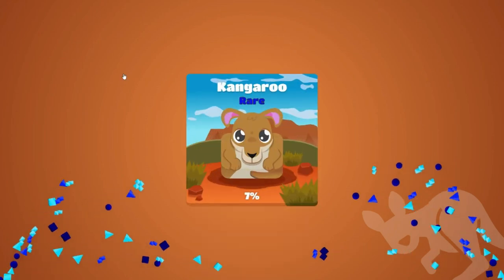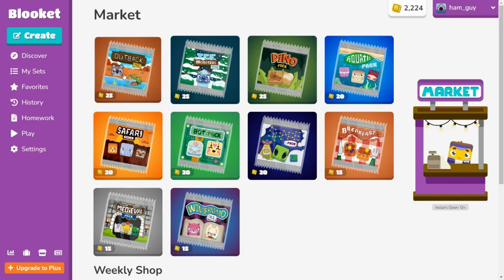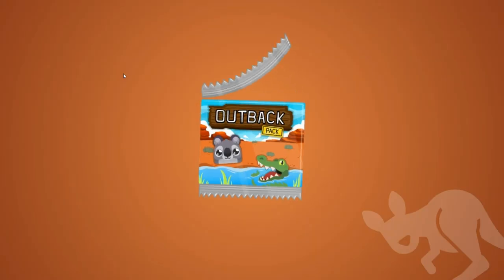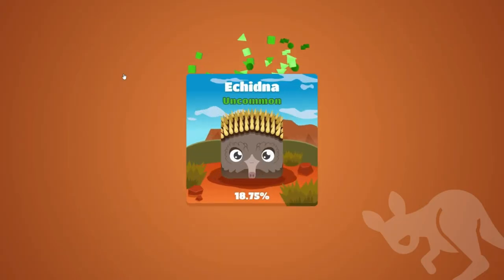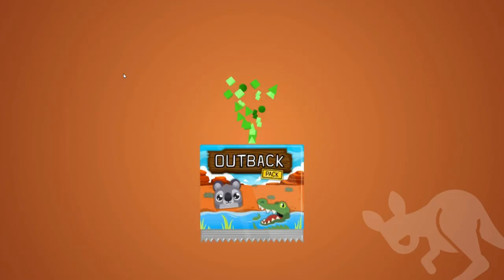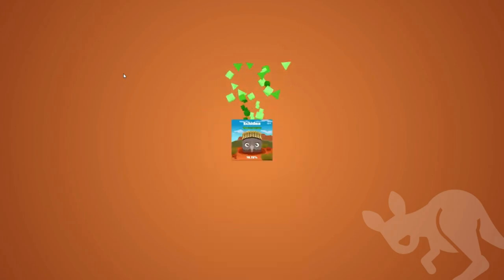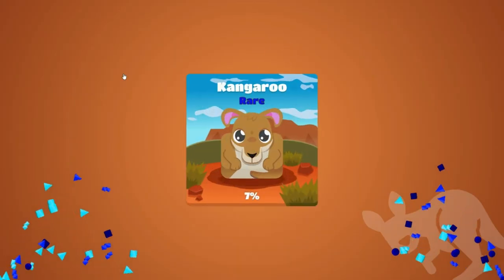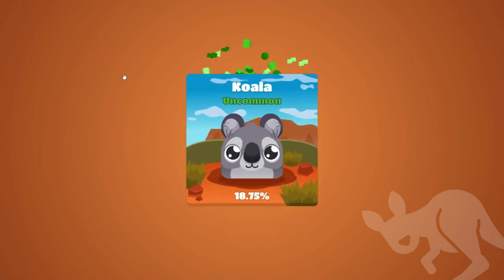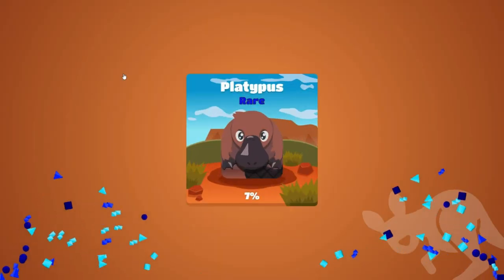We got the kangaroo, another kangaroo, and kookaburra again. Our goal is the sugar glider — hopefully I'll be able to showcase that in this video. This also delays the dino pack, but it's just a joke — I don't have anything against the dino pack. We got the platypus.